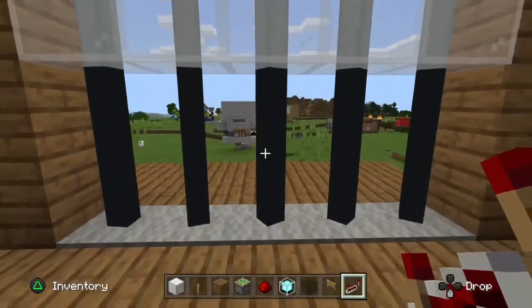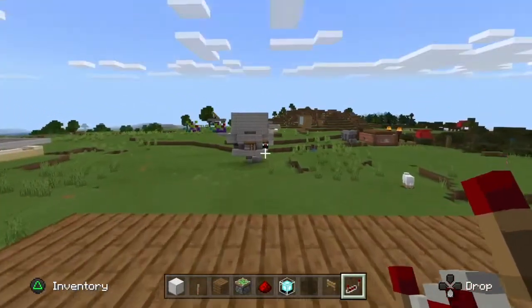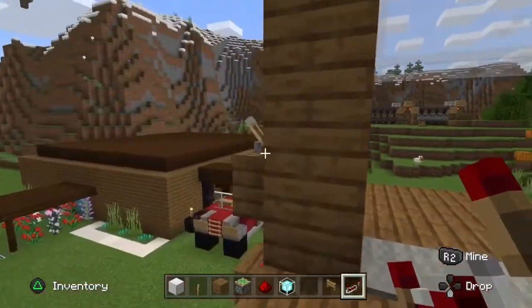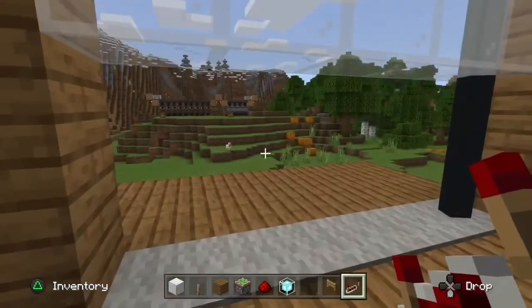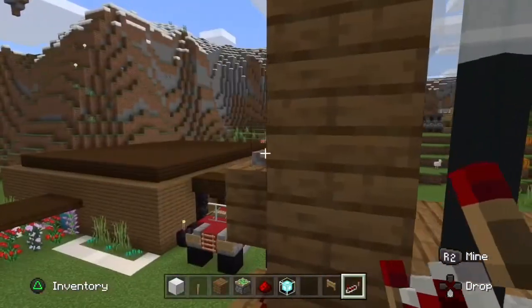Before we get into this build we are just going to show you how it works. You are going to hit the lever and then you can walk through. Then you hit the lever again, and the beams don't come up straight away, but you cannot walk through straight away.